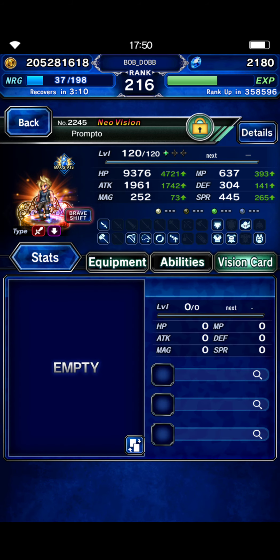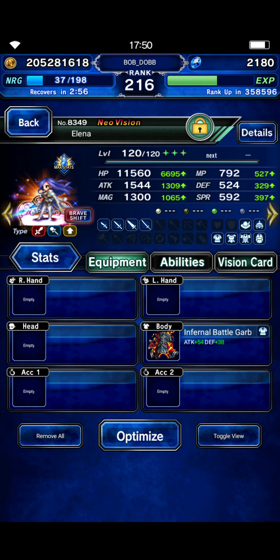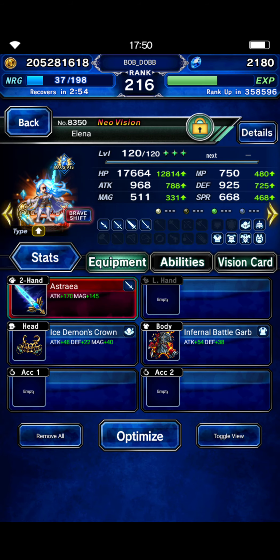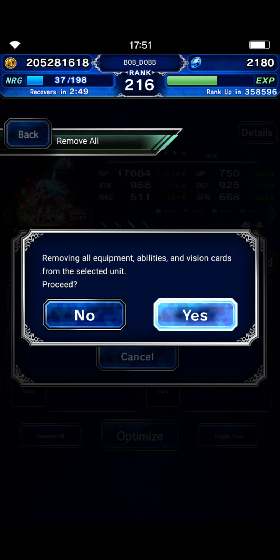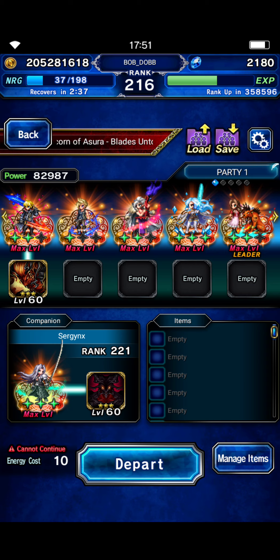Prompto is pretty much naked, just staying in base form. Adele is here for LB fill on Alina on turn one, and to amplify dark. She's going to fill Sephiroth on turn two. Alina is here to do her shifted LB, which gives 150 demon and 150 human killer.